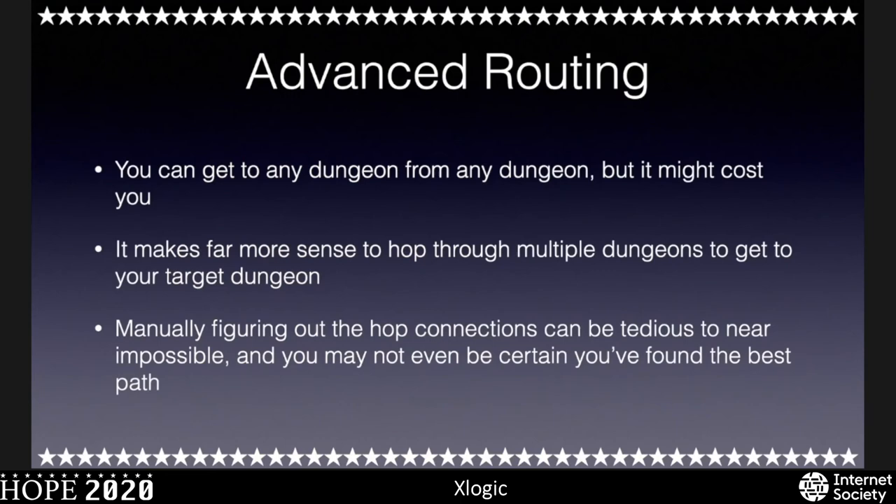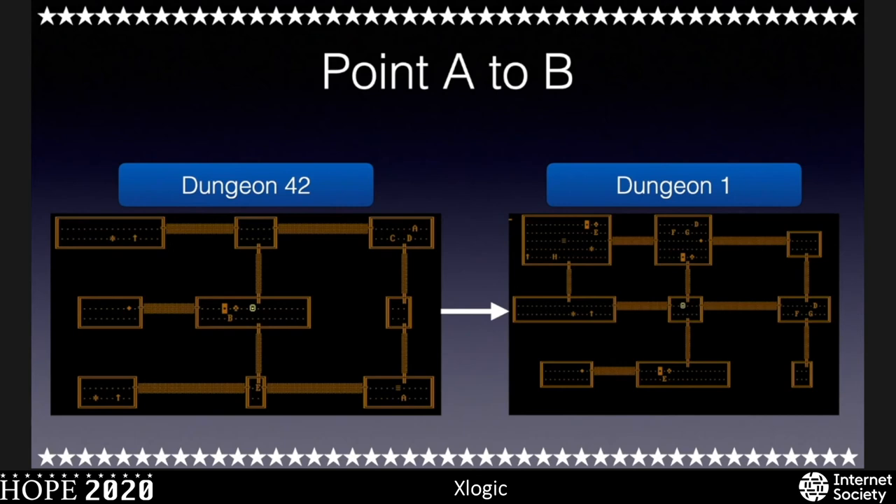The next thing to think about is routing. If you want to get to your favorite dungeon, you can get from any one dungeon to any other, but it might cost you. It actually makes more sense to route through multiple dungeons to get to your gold dungeon because it costs a lot less HP due to fewer traps. Routing is hard — it's actually a computer science thing. I had to end up writing a script to solve this problem using recursion. We'll talk about it in the context of getting from dungeon 42 to dungeon 1.